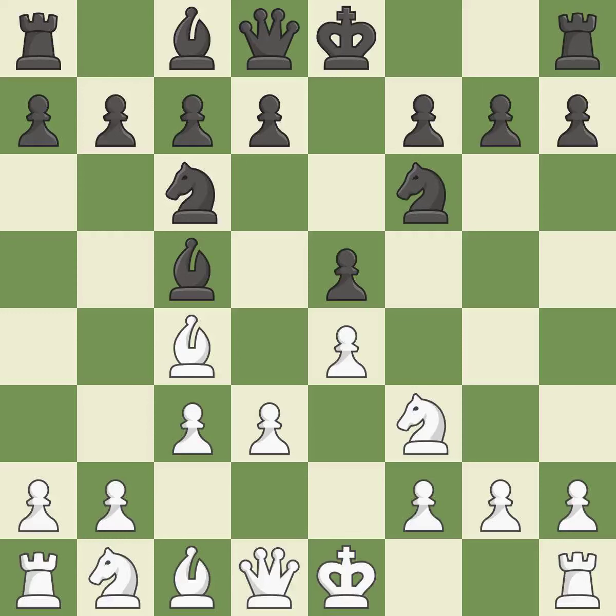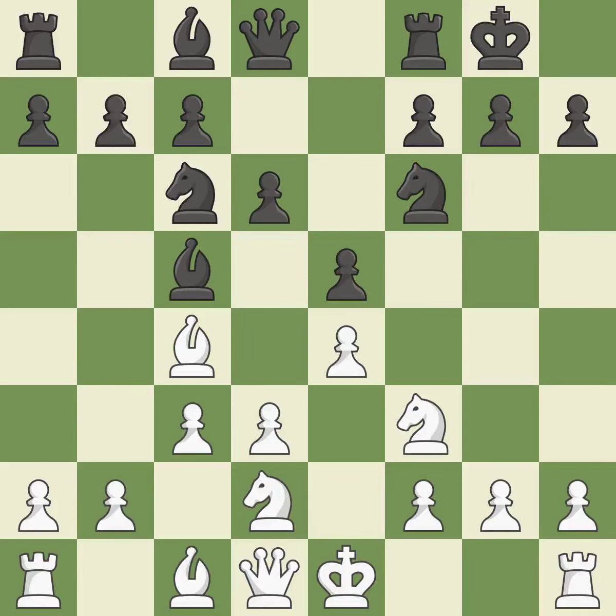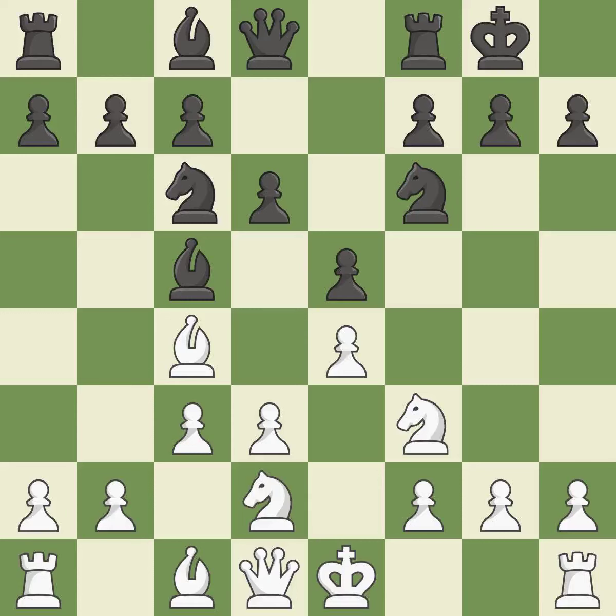The bishop is prepared to move into a functional square. A knight moves out of its beginning square and into the action. Castling gets the king to a safer square out of the center of the board, while also developing a rook. Castling kingside tends to be safer because the king is further from the center. Castling to the same side of the board as the opponent avoids some of the attacking associated with opposite-side castling.